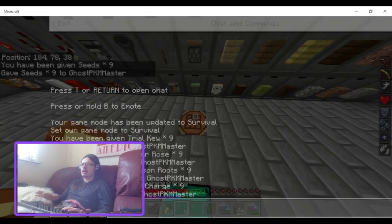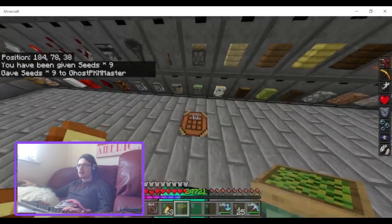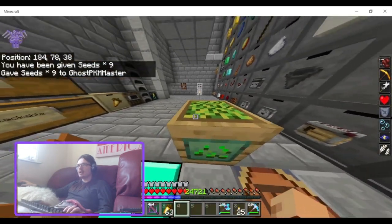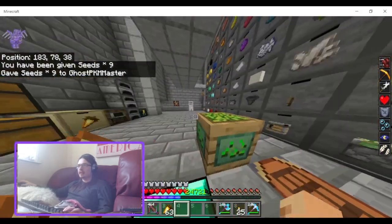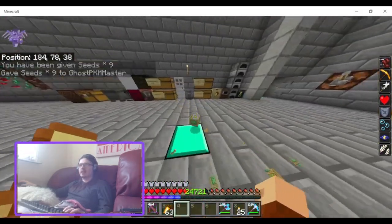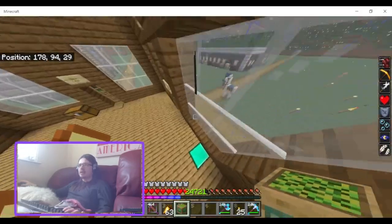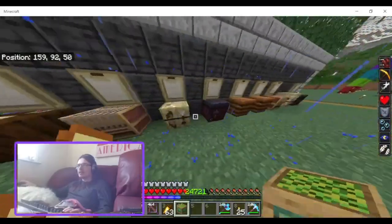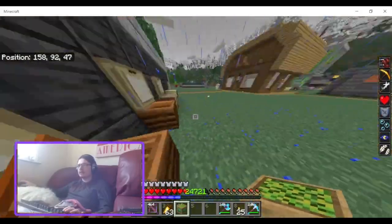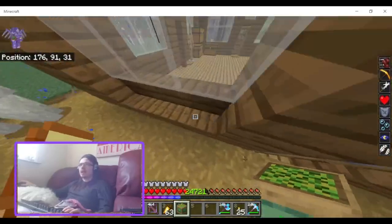Let me give myself nine wheat seeds. This is a nice block — I think the flower blocks should look like this compressed seeds block. This would be good for flowers. It would be cool if you could put these in the compost, but you can't.